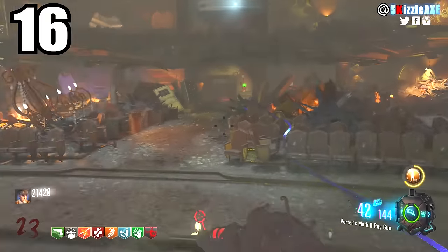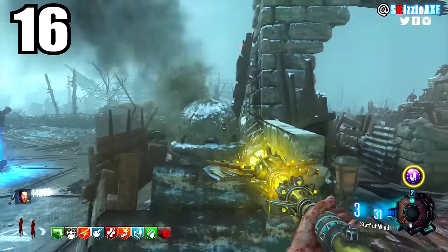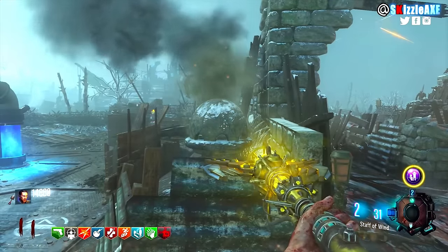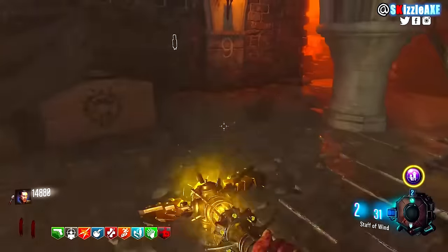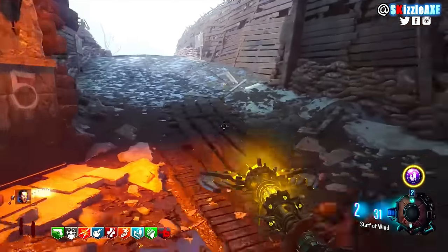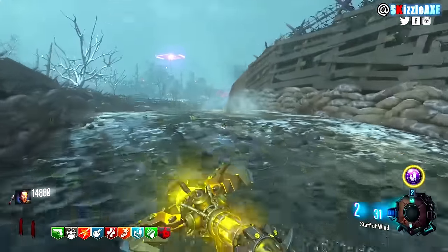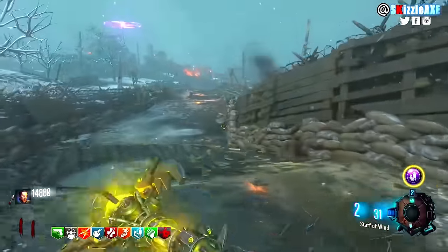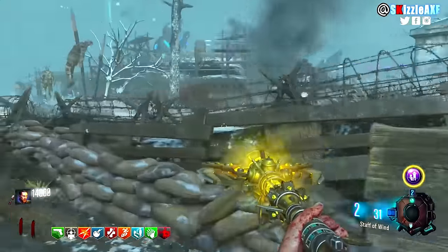Coming in at number 16 we have the Wind Staff. You may be triggered, but I warned you guys earlier. Wind Staff comes in at number 16 and compared to other staffs this is not the best staff — some people would say it is, but I don't agree. It's one of the best for sure, but it's not the best staff, and compared to other wonder weapons it's not really up to par.